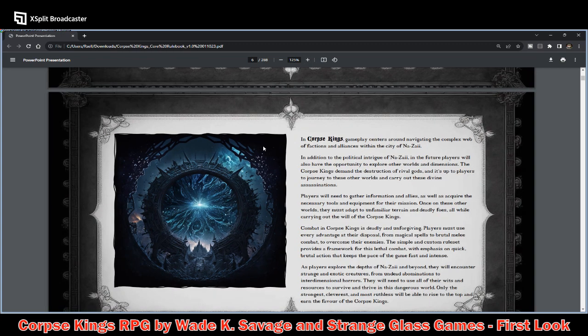In Corpse Kings, gameplay centers around navigating the complex web of factions and alliances within the city of Nazai. In addition to the political intrigue of Nazai, players will also have the opportunity to explore other worlds and dimensions. The Corpse Kings demand the destruction of rival gods, and it's up to the players to journey to these other worlds and carry out these divine assassinations — a totally unique gameplay model that I have not seen before.